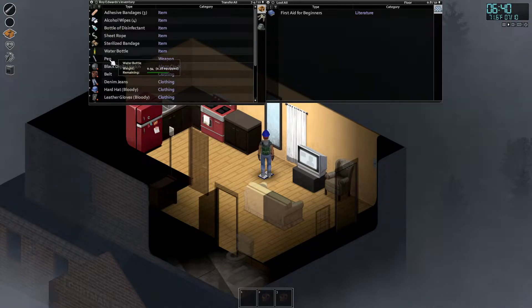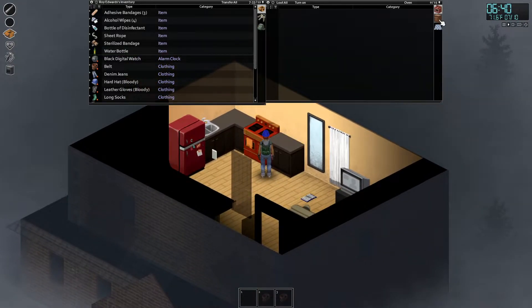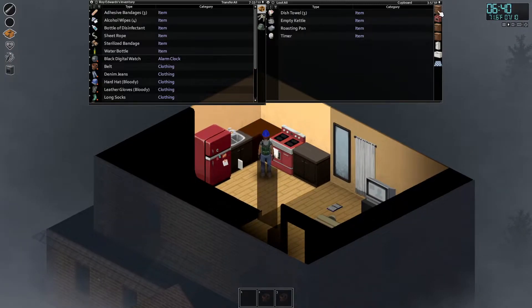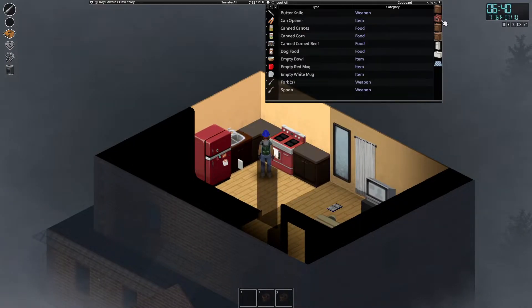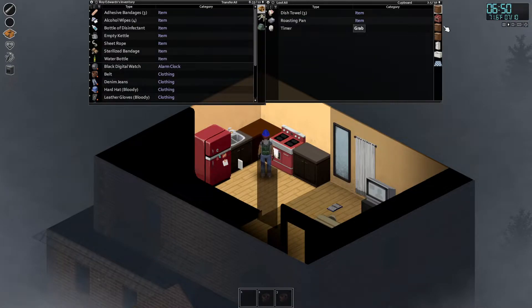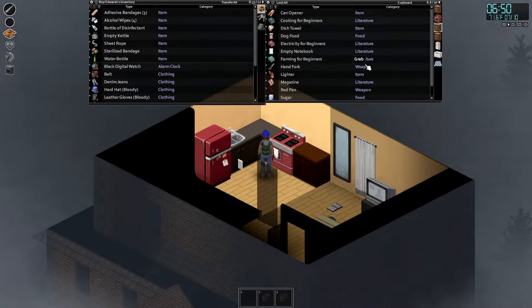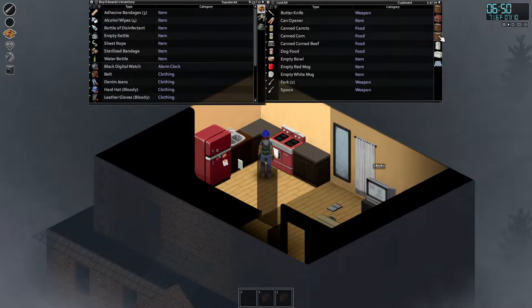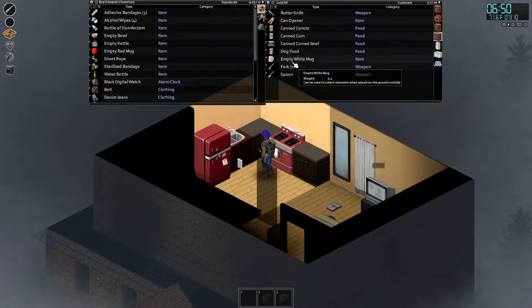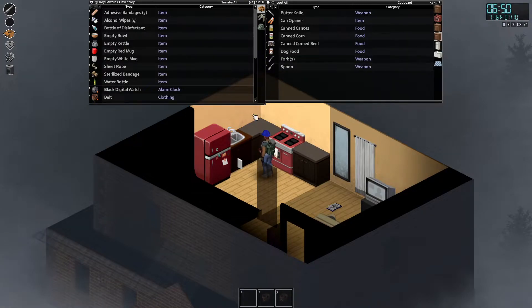We need a better water bottle — that thing is heavy. I don't think we have one, but we're going to go next door. We should take our kettle. Since we're going to hole up here for a bit, we should take our bowl and the mugs and fill them up and put them in the fridge.